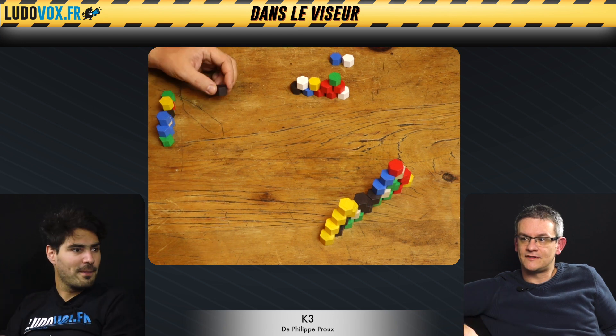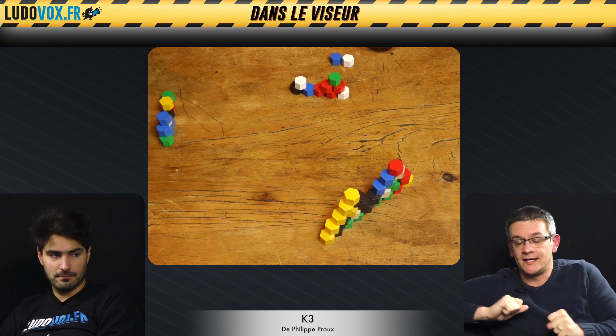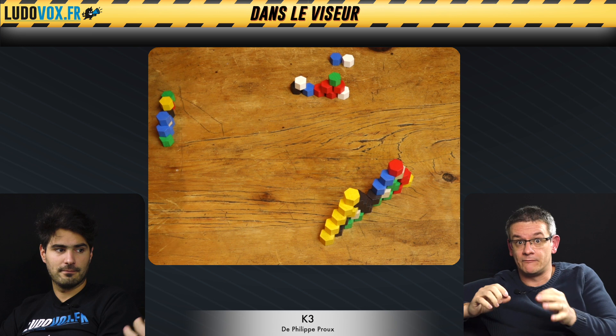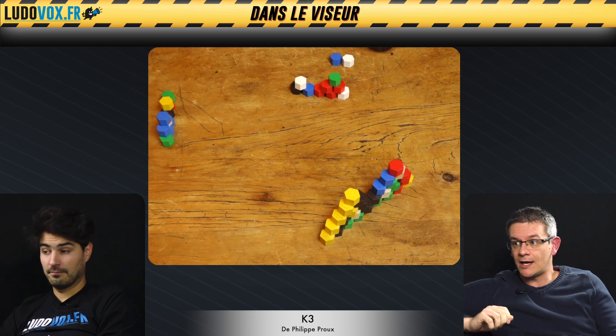C'est un vrai jeu de blocage et en même temps un jeu de construction, les deux en même temps. On a cet élément hyper pur de jeu abstrait, fait par Phil Crou, qui est un auteur de jeu abstrait extraordinaire. Il a créé notamment Tasso, qui est une petite merveille de jeu abstrait tactile. Ce petit jeu, tu as une règle, tu poses ton petit pion. C'est super agréable, super accessible pour un jeu familial.